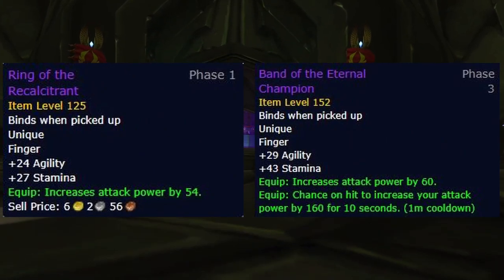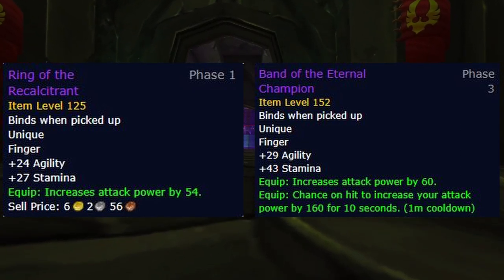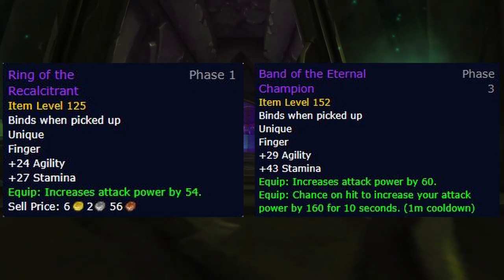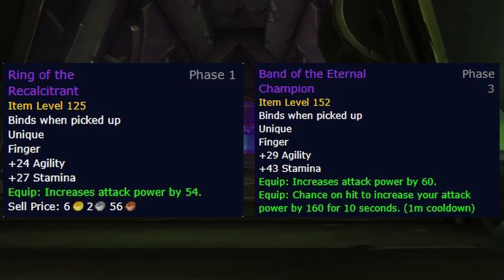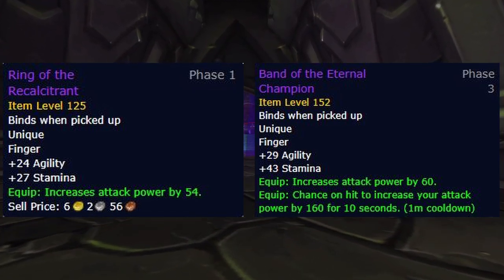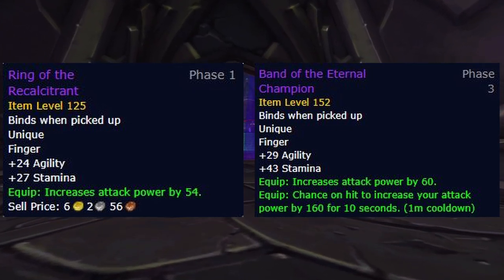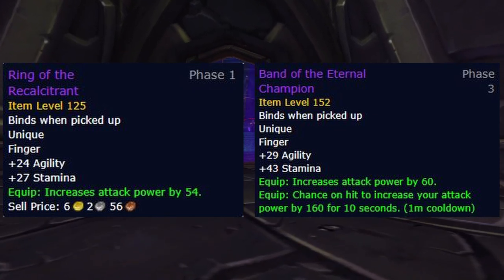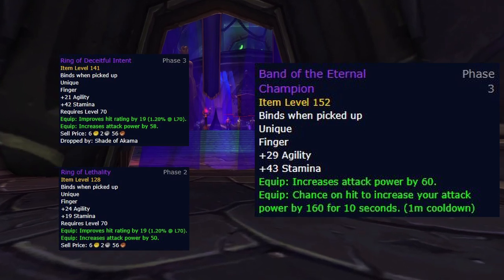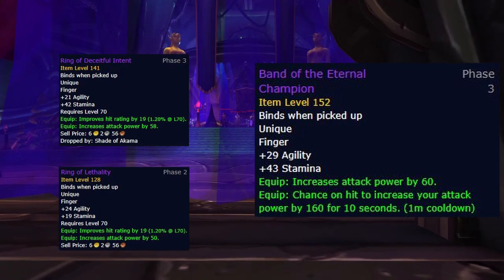For the rings, we have Ring of Recalcitrant and Band of the Eternal Champion. Luckily, Stormrage Signet Ring provides quite poor stats for Survival, so this is another major item that Survival Hunters don't have to fight other classes for. Ring of Recalcitrant should be very easy to pick up at this point if you don't already have one, and for your second ring, Band of the Eternal Champion is a no-brainer as the stats as well as the proc rate of this ring make it unmatched by anything else. A few decent alternatives to Ring of Recalcitrant would be Ring of Lethality and Ring of Deceitful Intent — if you needed hit rating temporarily, these are good alternatives to use, but they're not going to be your absolute BiS long term.